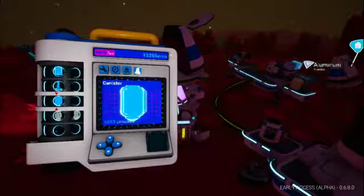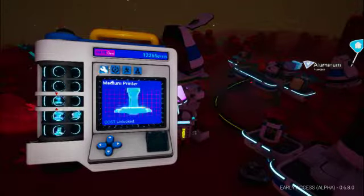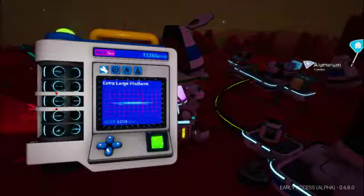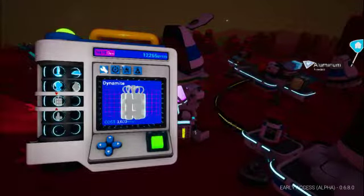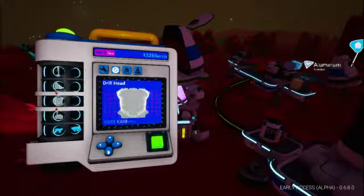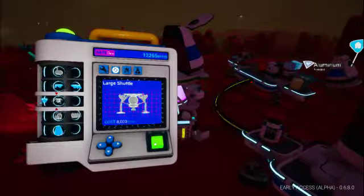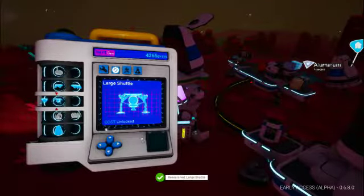We first need to open this and see what our bytes are. We can now build a large shuttle, which we've been trying to get, if I recall. So we can now build a large shuttle if we need one.